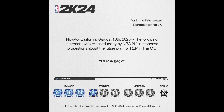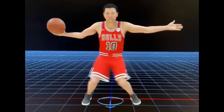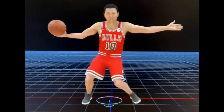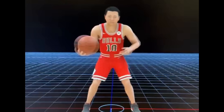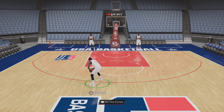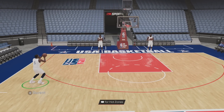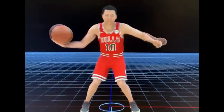Ronnie 2K confirmed that the leveling system in multiplayer that we know and love is returning. Even with seasons, you won't get reset at the start of a new season, so it's something you can work towards all year long. There's also a new triple threat dance in 2K. My question is: can you cancel out of it and start dribbling? If you can use it as another layer of a jab step and explode, it'd be great. But if you can't cancel out, it's a pretty useless feature.